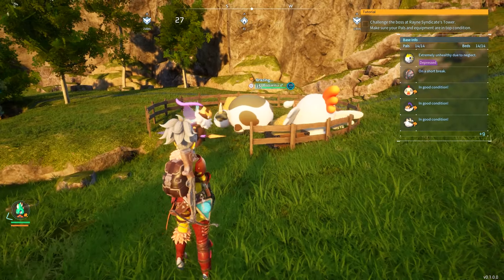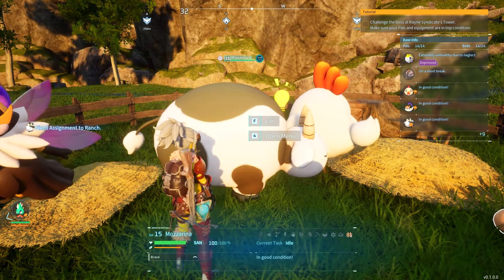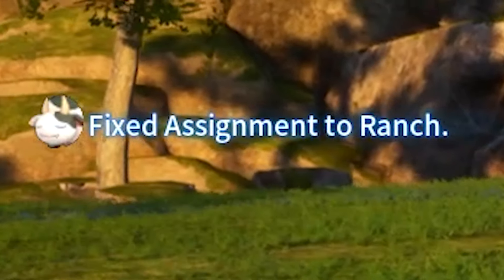They should naturally go to the ranch in your base, but if they're not doing this, all you've got to do is pick them up, go to the ranch, throw them at it, and now they're assigned to the ranch — that's their job.